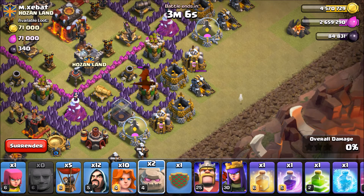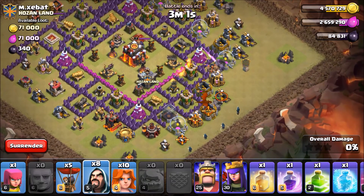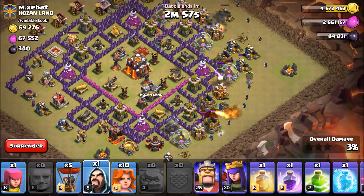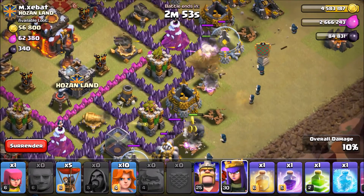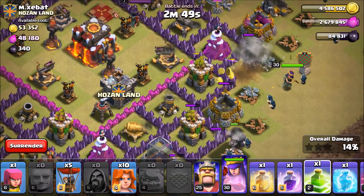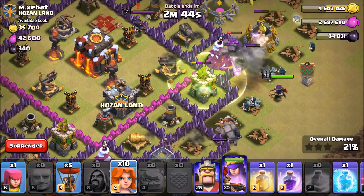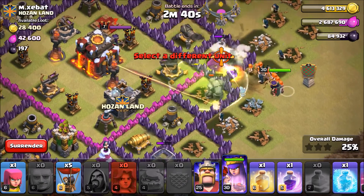Spawning a Golem right here, another one right here, last one top to the right. Now spawning all our Wizards — being really selective, keeping in mind I want to bring down all these structures. Dropping the Queen right here. Now it's a good time — dropping the Jump Spell. Let's go ahead and spawn all my Valkyries. The top-right Golem didn't go towards the core, so dropping all the Valkyries now.